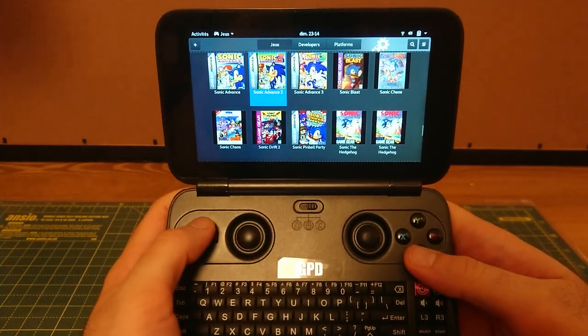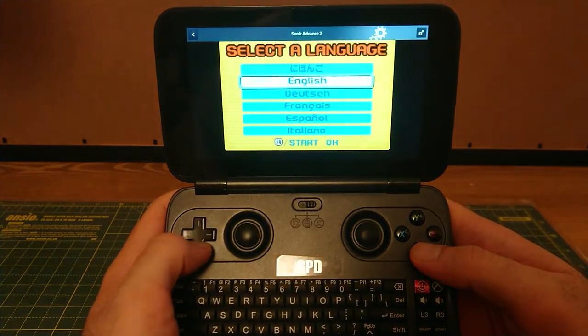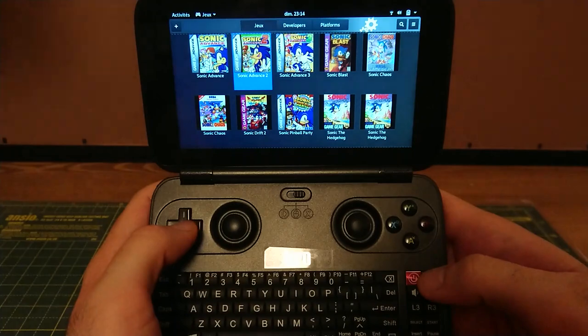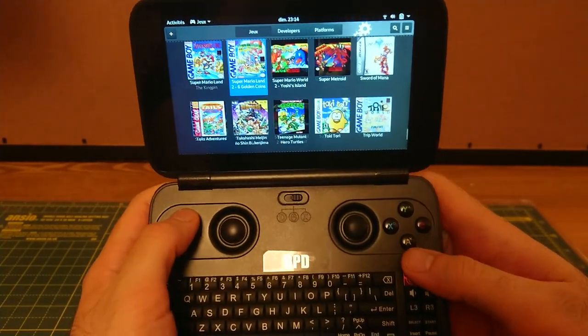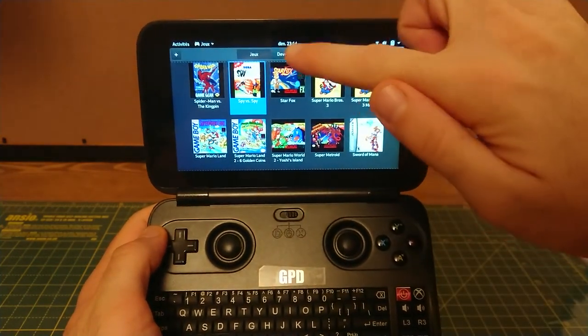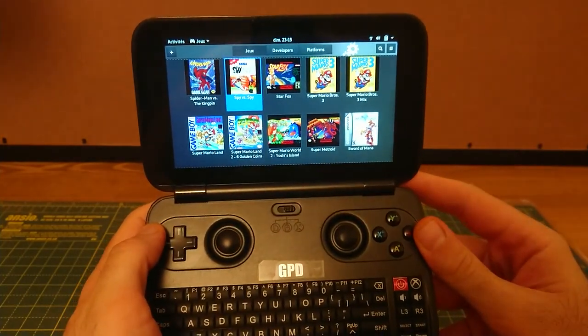I can enter a game using the A button or the start button. I can go back using the home button or guide button, depending on your gamepad. I can also select the new developers or platform views using the L and R buttons.